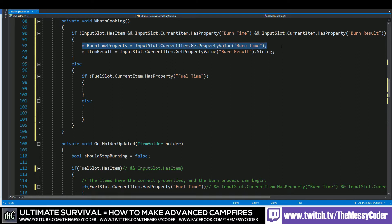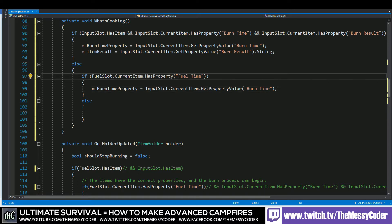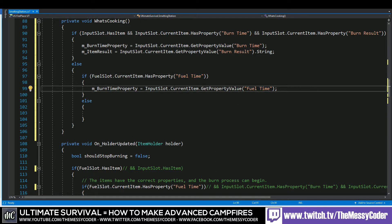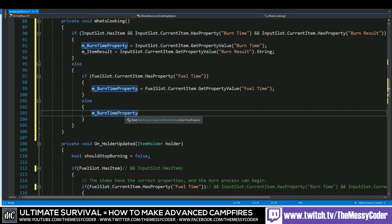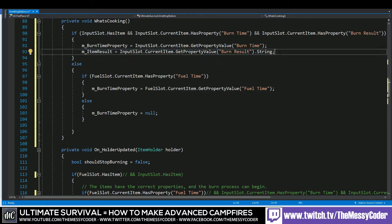So let's grab this one, put it in there, and we'll say: if it has the property fuelTime — that's the right one. Then we'll change burnTime to be fuelTime because we don't want to burn the fuel — we want to get the fuel, which is still burning in the fuel slot. If it doesn't have a property for fuelTime, then we'll just put null in there to get it out of the way. And now we need to clear out our item result — see here, the item result was outputting the string. Actually this is just a string, so you could hard-code it to always output 'cooked meat' if you want. But we'll leave it — so itemResult is going to be string.empty.